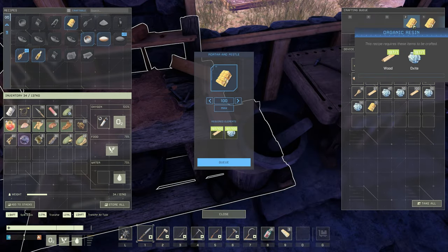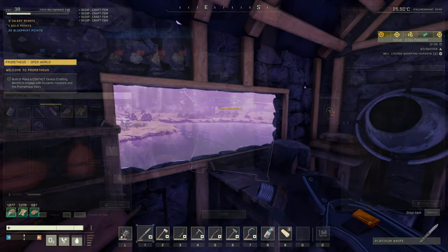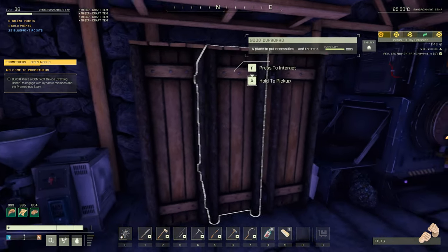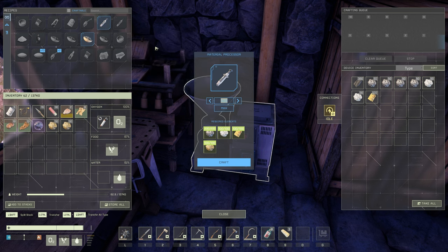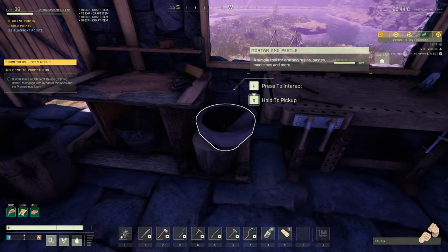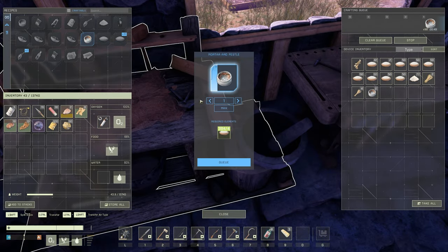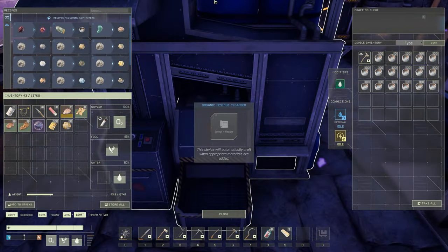I'm going to go ahead and craft up 200 more of these organic resins in preparation for all the electronics that we're about to need. We're also going to need that organic resin to make composite paste. So we have enough materials in here to make 100 composite paste — I think for now let's just make 50 of them. We are going to need more organic resins to create electronics, so I'll hold on to about 50. We have just 100 more here — turn all of this into epoxy. We actually don't even need to turn our bones into crushed bone anymore because we have so much epoxy thanks to this machine.